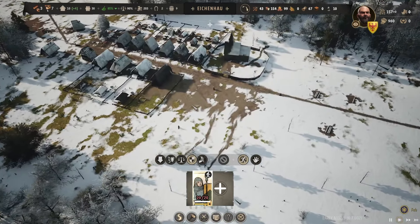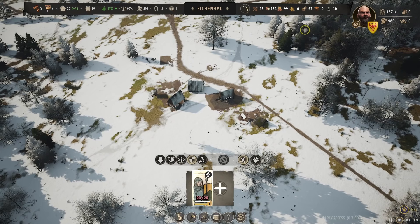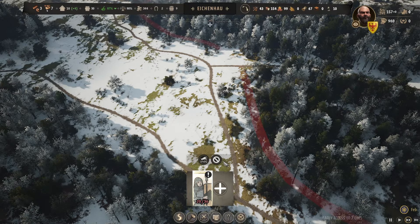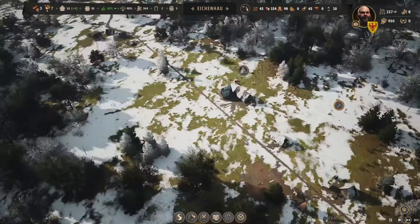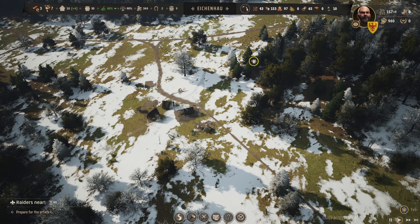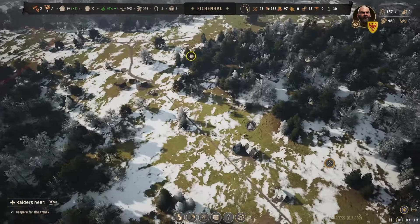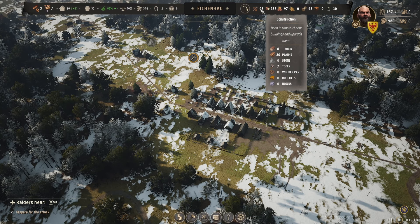Bringing the guys back, they haven't upgraded the plots yet and it doesn't help that our workers aren't there. We need to get our guys back because they need to get building. The forester hut will start making trees around here once done. Workers are back, but stuff is just not getting done. We don't have logs. That raider warning is telling us the first end-game part is coming.